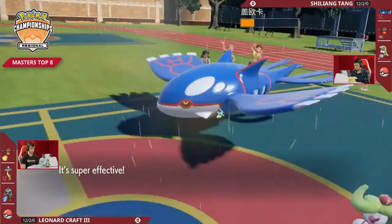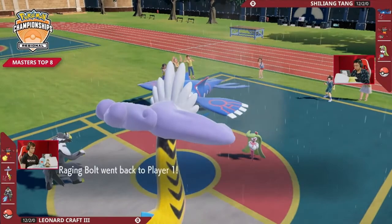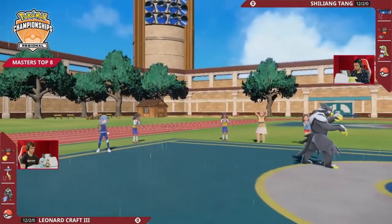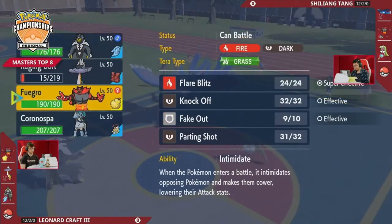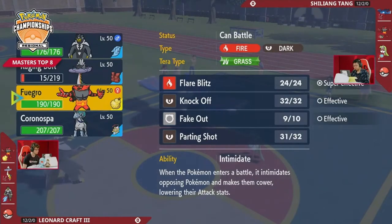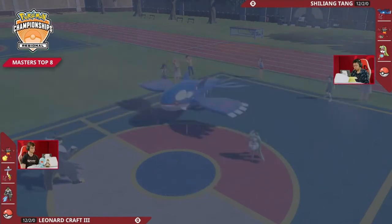And all of a sudden, looking at Shiliang's team, there aren't that many Pokémon that really want to take Glacial Lance, especially if a boost is involved. Calyrex Ice can come in here and start pressuring. Both players do still have access to Terastallization, which is nice. Leonard can go back into Incineroar saying, you know what, I want to keep my Urshifu alive here. Going into Calyrex is an option, of course, but then Incineroar comes in and it can be a little bit messy.